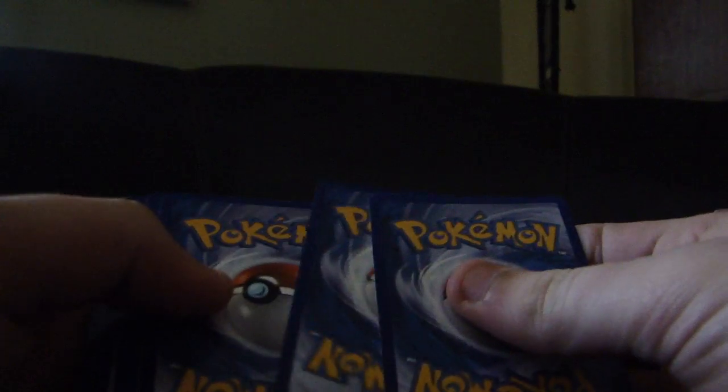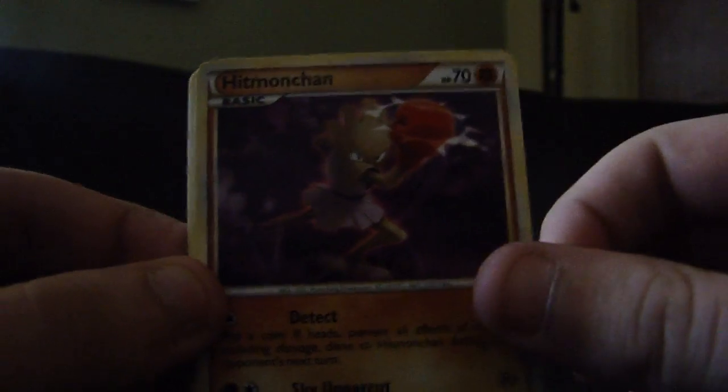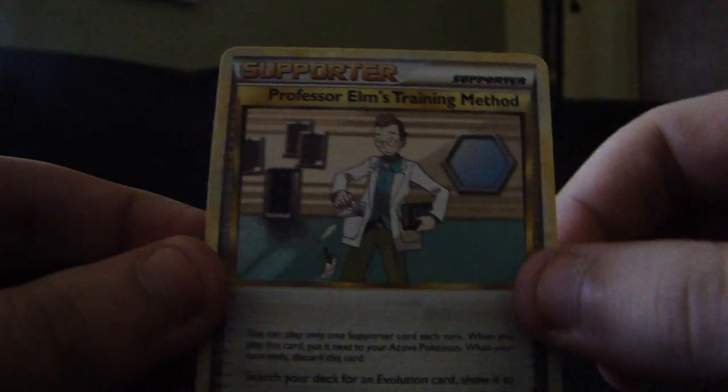I want to try to put it all in one spot so it doesn't get super messy like I did in my last video. So let's start off with a Pidgey, a Relicanth, Hitmonchan, Hitmonlee, Snubbull, Flaaffy, Seviper, Flareon, and Professor Elm's Training Method.